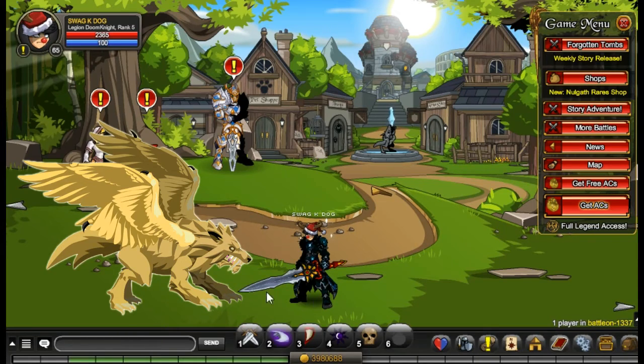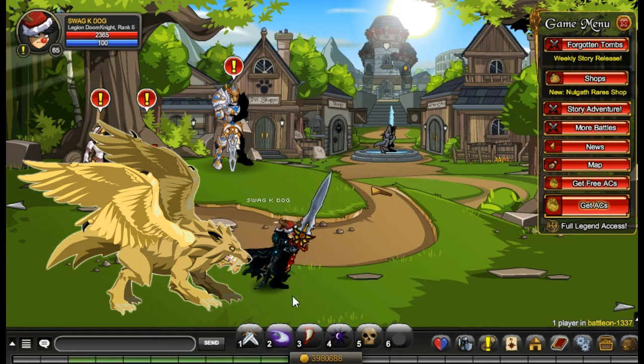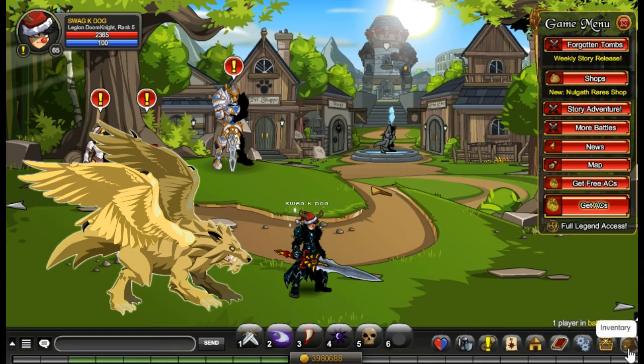Welcome to another Adventure Quest Worlds video. Today I'm going to show you how to get a free AC pet — it's part of the new update, the Forgotten Tombs.